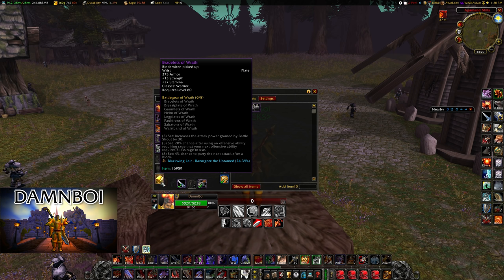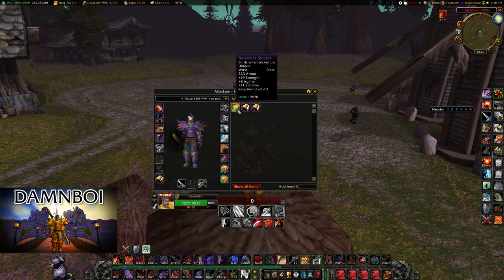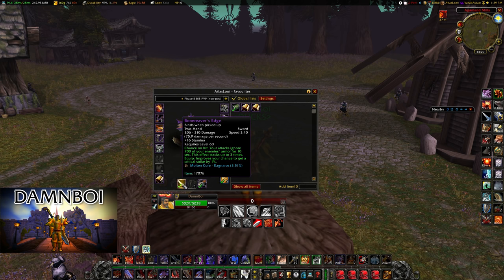For bracers, we're going to use Bracelets of Wrath. The reason is they have so much stamina — 27 stamina with nine stamina on top of that — though they don't provide any agility for crit. There are alternatives if you want more crit but less stamina: Berserker Bracers for more strength, Sorcerer's Bindings from the Silithus exalted is a decent pair, and there are also Bracers of Brutality which are a tiny bit better than Berserker Bracers from AQ20.